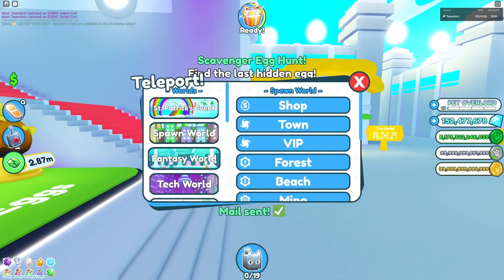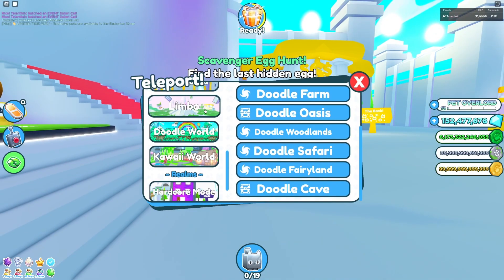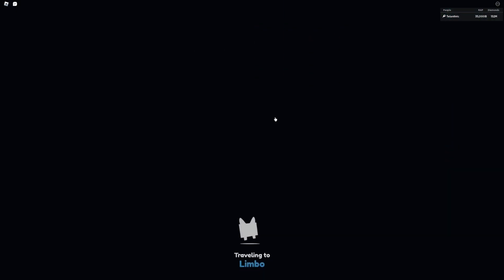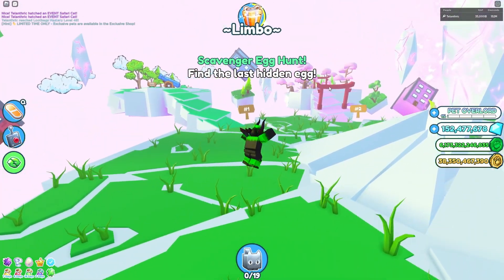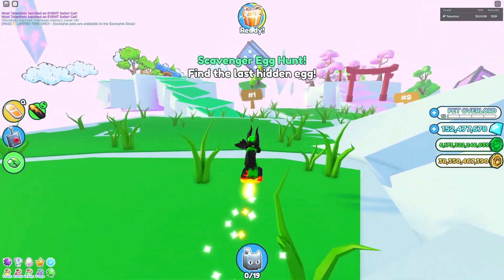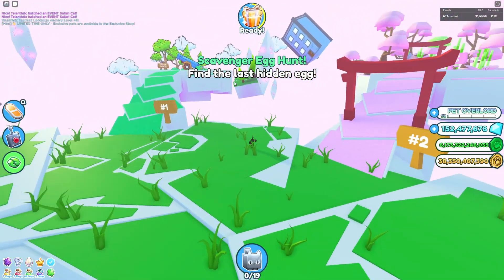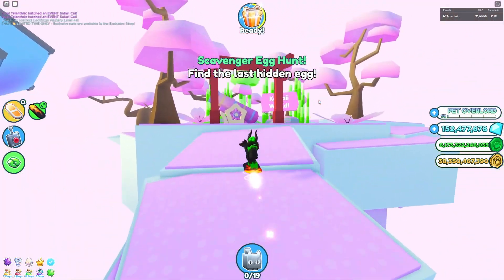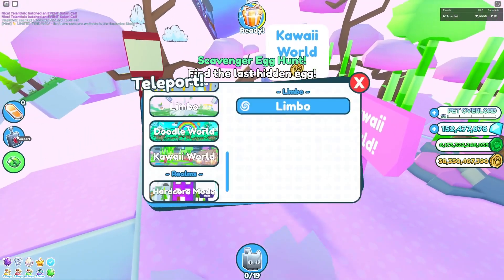Here is how to get it. So as you can see, Kawaii World is right here, but you actually don't unlock it from Doodle World. Here's how you unlock it: first go to Limbo. Right after Doodle World, there is Kawaii World, and to get to it all you need to do is complete Doodle World.